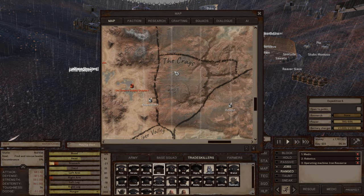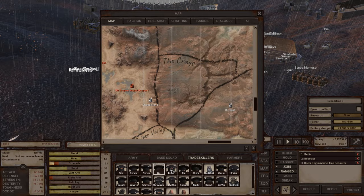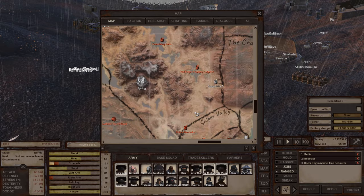The Crags — I don't think I would recommend making a base there because there's going to be lots of skeleton and skin bandits, which would be the main danger to worry about at that location.